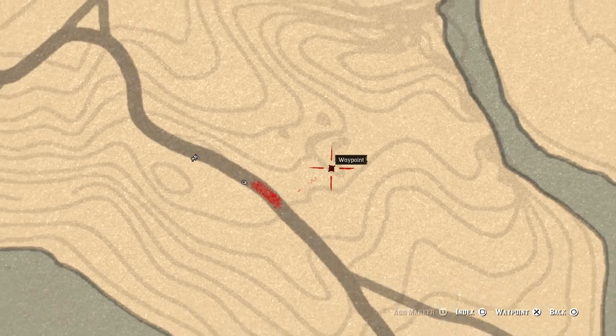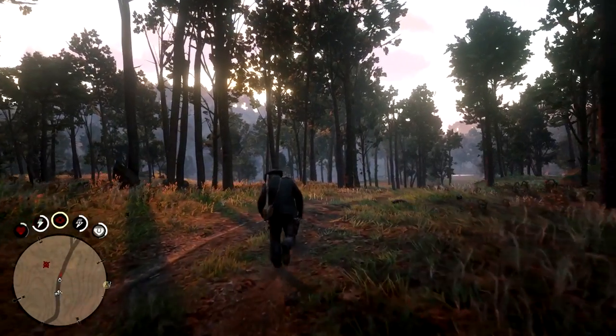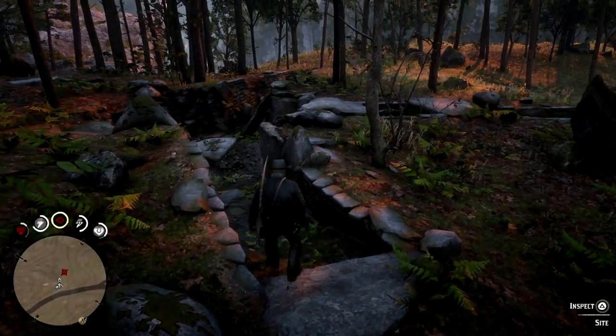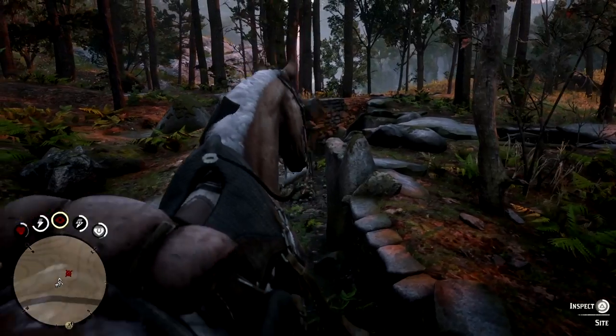Now you will need to break at where this fork in the road comes and once you guys get to this location, you will find these broken down ruins. So go ahead and inspect these ruins, get them down in your notebook, and then while you guys are here, there are two separate items that you guys can pick up and use throughout your game.